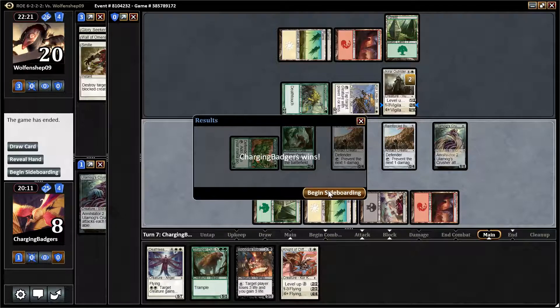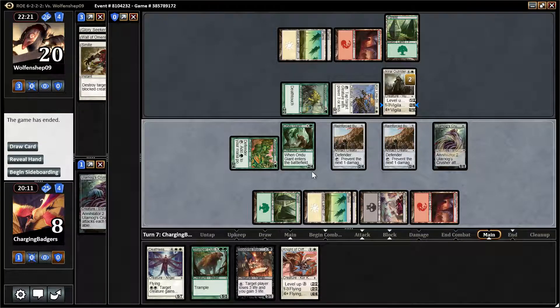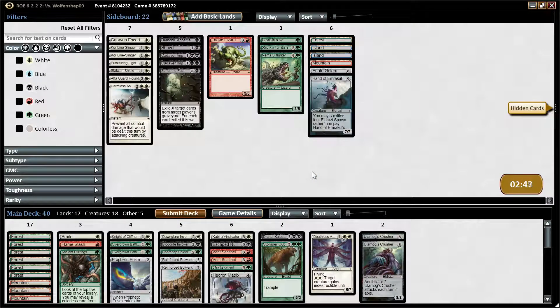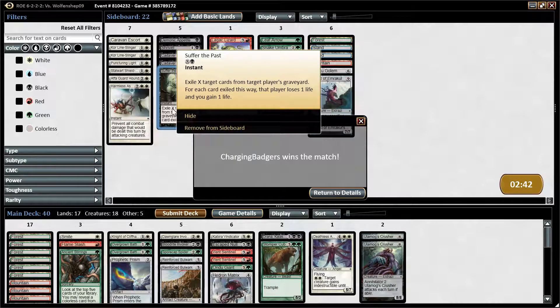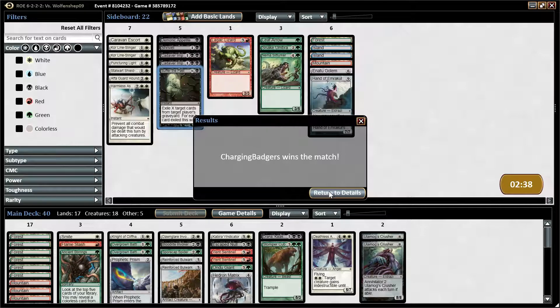That pretty much tells us he scooped before he drew. So either he was really tilted, which I wouldn't blame him, or he doesn't have a trick. He just scooped the match. Well, that gives us time to fix our Twitch stream. That sucks, but in his position he was probably really frustrated — our man is so...